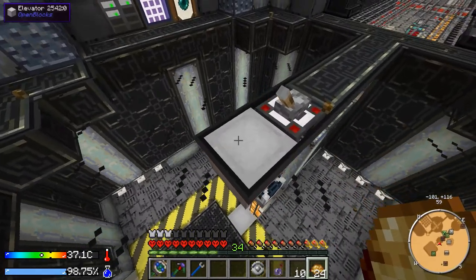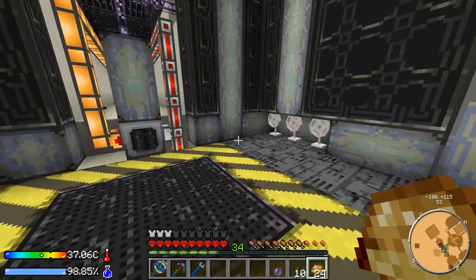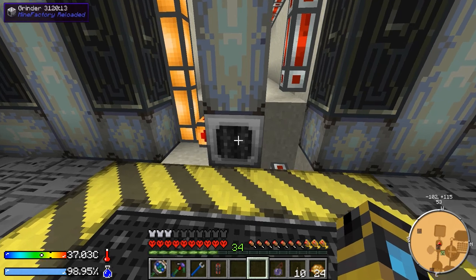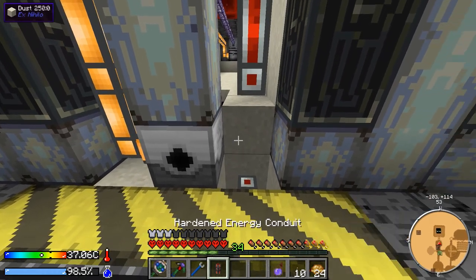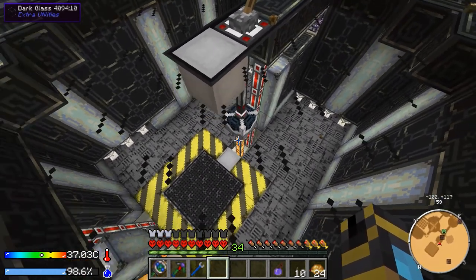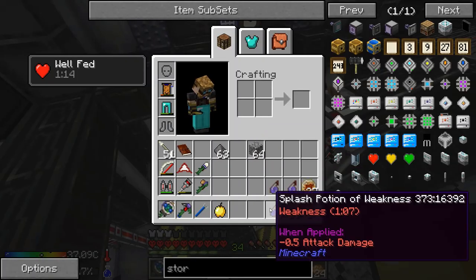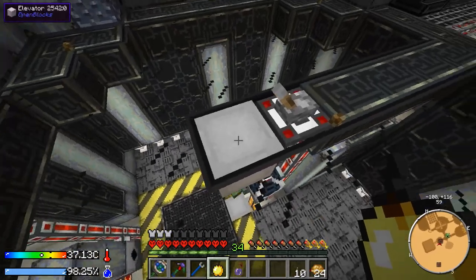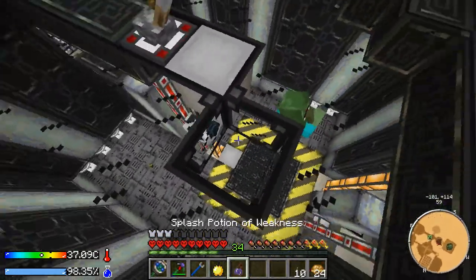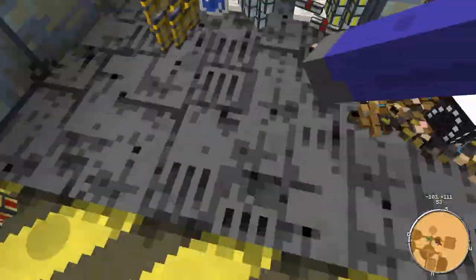We got our zombie villager — a giant zombie — and we are going to stick him in here. I want to use up a copy of him, so I'll unhook the power and wait for that to turn off. Let's just turn you around, I think that'll work. Let's turn this on and get one of those to spawn — I did exact copy so we should get the exact same zombie villager. We got a splash potion of weakness and a golden apple and we're going to try to turn this guy into a villager.